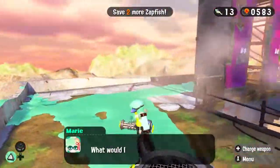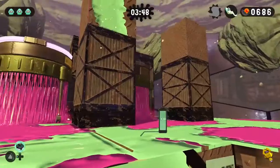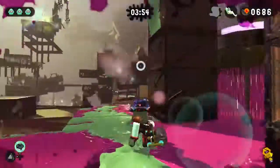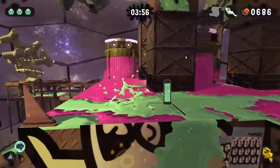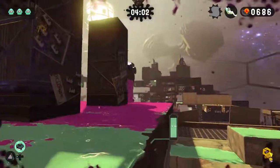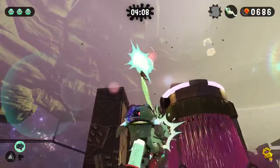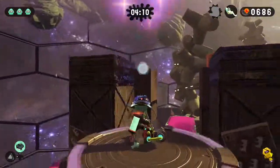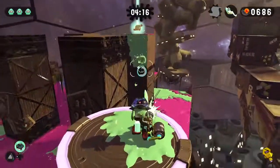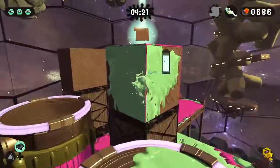Oh yeah, we can use the splatling now in the overworld. I think I know where the sunken scroll is. The only problem is I've got to get up on top of one of these guys — that's not going to be very fun at all. I have to wait for one of these guys to pass over the zipline. Now I just need to wait to get all the way over there — yes, get me closer! I made it.